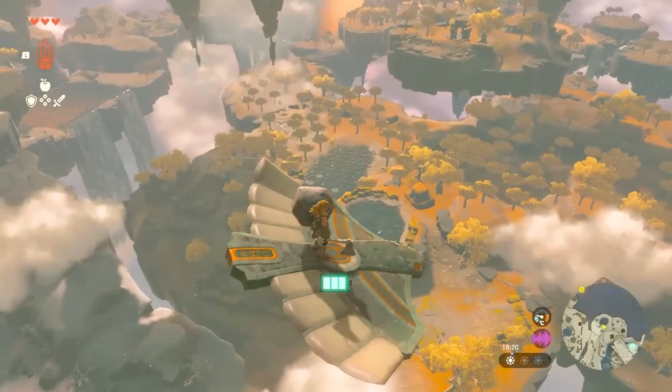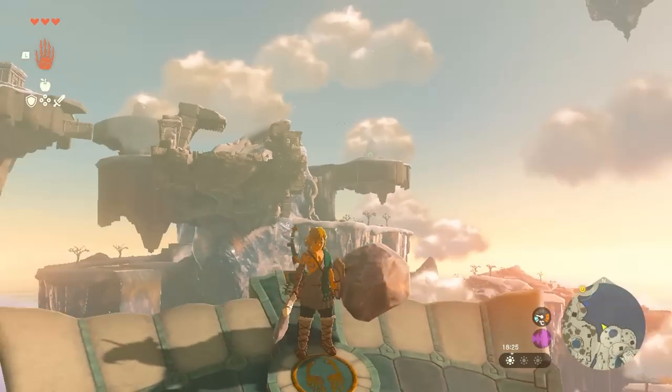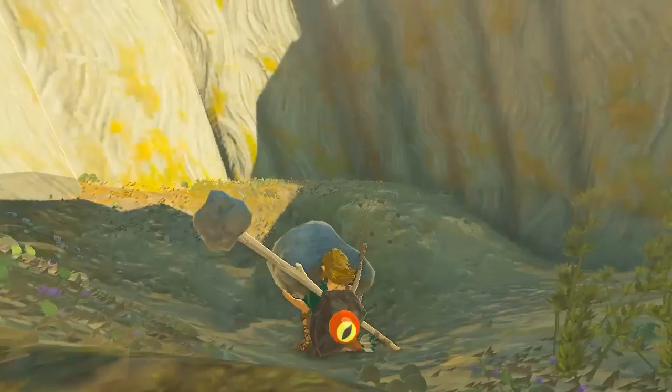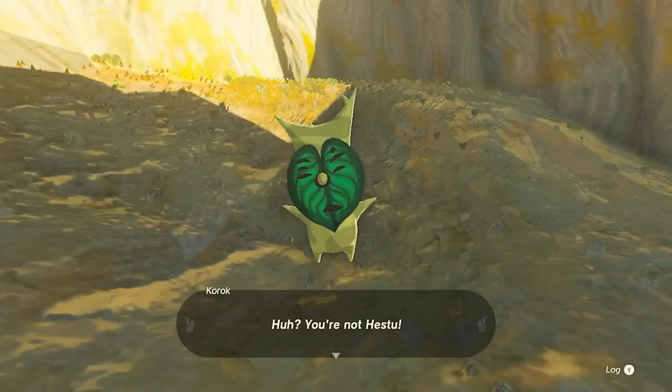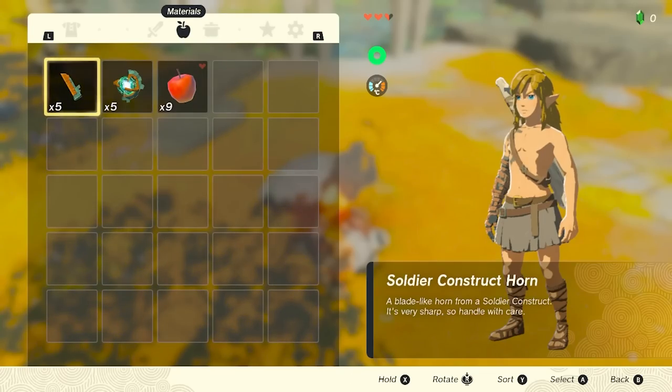This floating island that you start out on reminds me of the Great Plateau from Breath of the Wild, which works as more or less a tutorial area for the beginning of the game. There are weapons on the ground and some shrines that introduce new abilities involving your new arm.